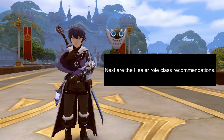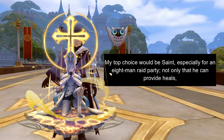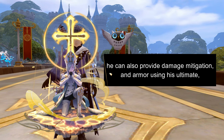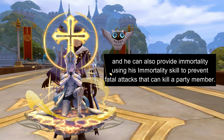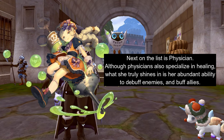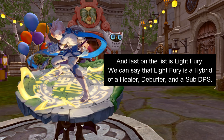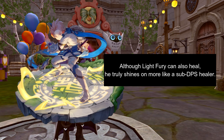Next are the Healer role class recommendations. There are only three compelling choices when it comes to picking the Healer role. My top choice would be Saint, especially for an 8-man raid party — he can provide heals, damage mitigation, armor using his ultimate, and even immortality using his immortality skill to prevent fatal attacks that can kill a party member. Next on the list is Physician, who also specializes in healing but truly shines in her abundant ability to debuff enemies and buff allies. Last on the list is Light Fury, who is a hybrid of a healer, debuffer, and sub DPS — although Light Fury can heal, he truly shines more as a sub DPS healer.